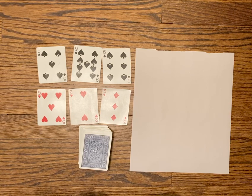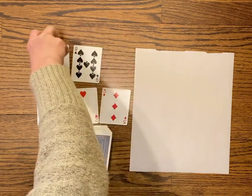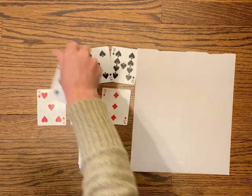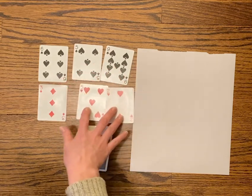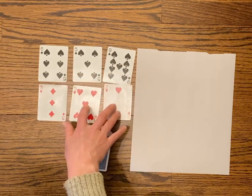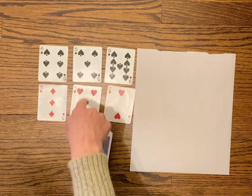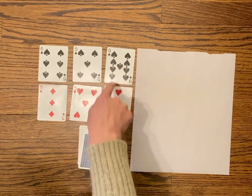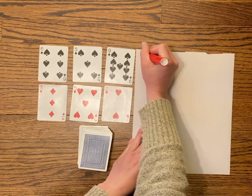I know that 700 and 300 would be pretty close to 1,000, and I do see that I have 600, which is pretty close. If I start with my 600 and my 300, that's going to be 900, and then I want to try to make another 100. This feels pretty good because 50 and 50 would be another 100, and then there's an extra 11 — so that actually feels pretty good to me.